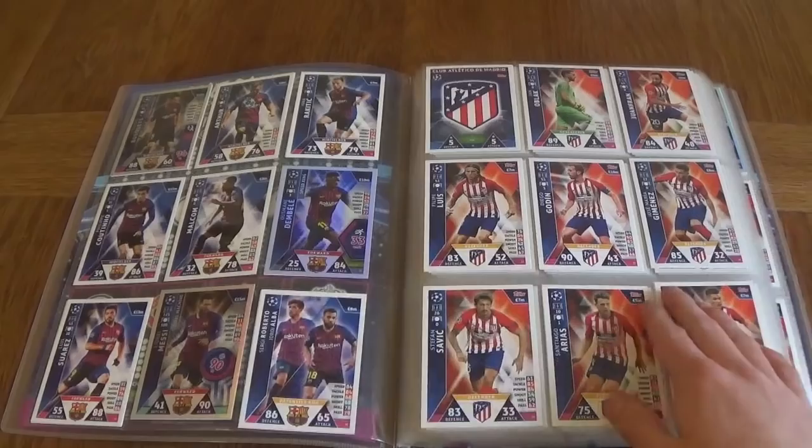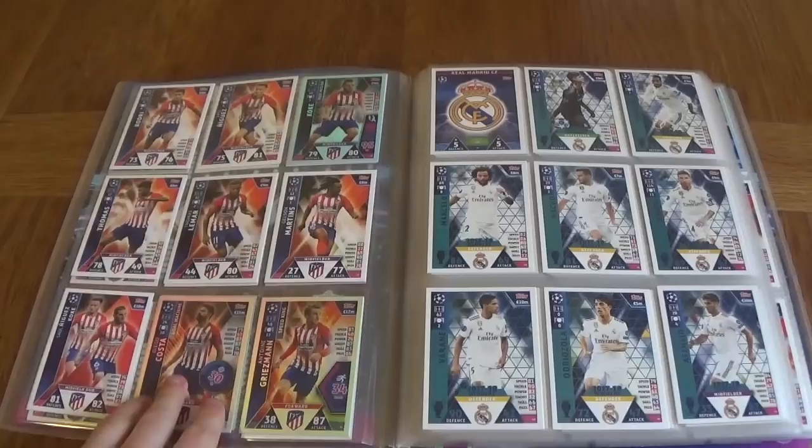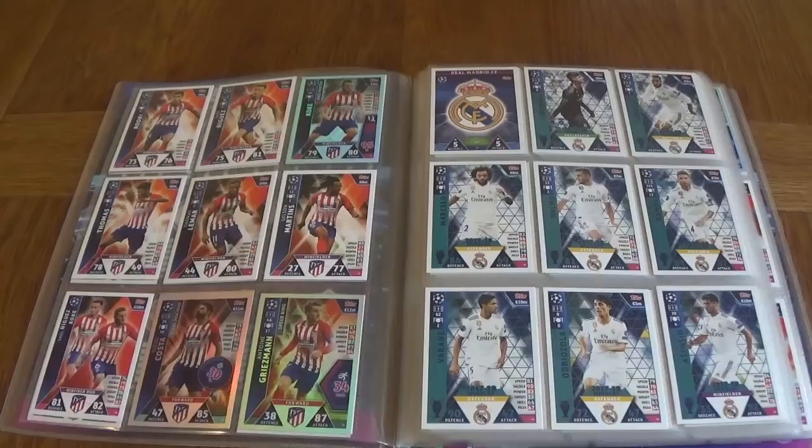Moving on to Atletico Madrid, we've got of course the badge and defenders. I'm surprised that Godin didn't get the shiny — he always does. But we've got Speed King for Griezmann and goal machine for Diego Costa. Look at that — only 30% shot accuracy, that's horrible for a striker.